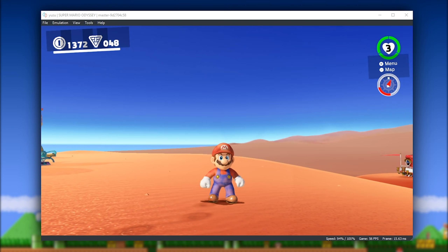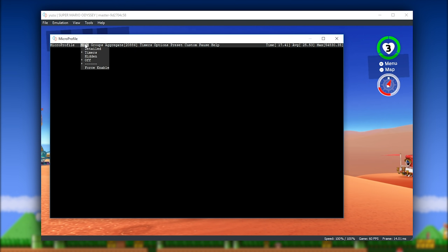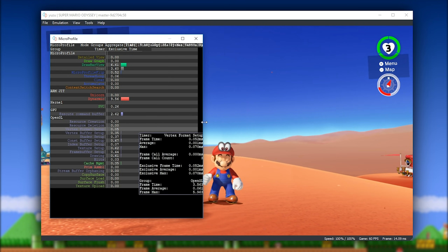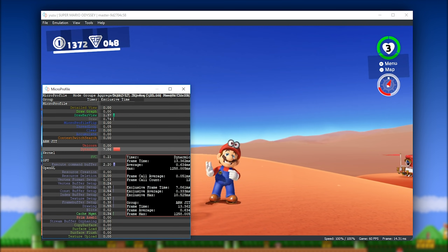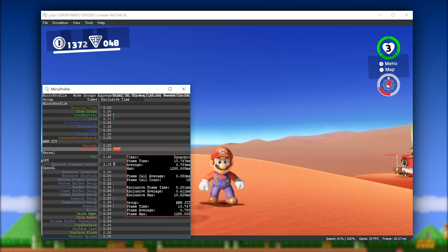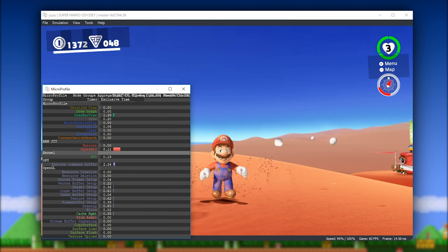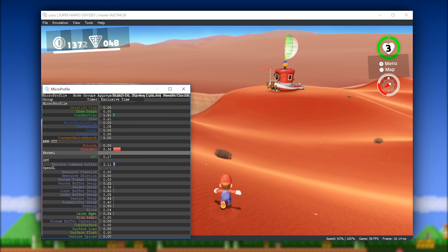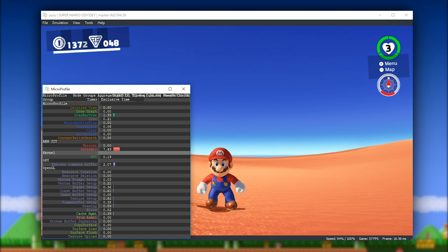As you can see when I perform a ground pound I am getting some stutter. If you come to the View tab, Debug, and open this micro profile, within the micro profile Groups tab you want to select all, then come across to Timers and select Exclusive Timers. Once you do this, minimize these windows so only the information is displayed. You can see when I perform a ground pound I am getting what is called SVC or kernel lag. I'm not exactly sure what causes this, but if you are reporting any performance degradation in Yuzu you can open up this micro profile and compare differences between any two different versions of Yuzu emulator.